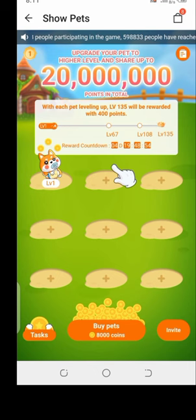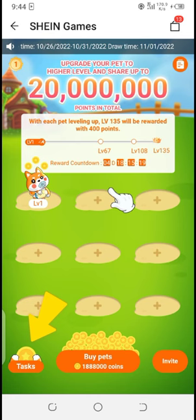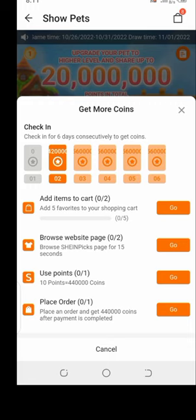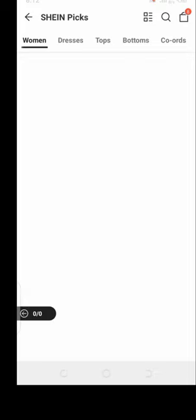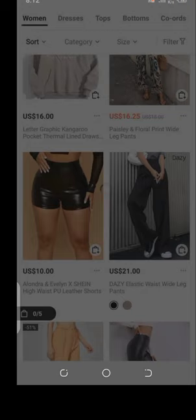I wasn't going to buy pets, so I looked for how to make money and clicked on 'Tasks.' They said to add five favorite items to my cart. I clicked 'Go' and it took me to Shein Pics. I just have to add five things to my cart — I'm not buying them. I added a trouser for 21 dollars as the first item.